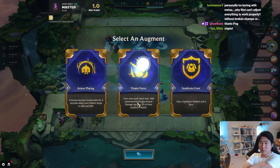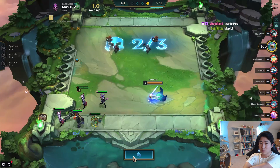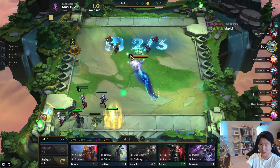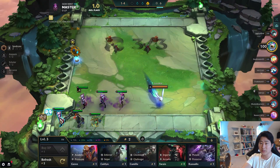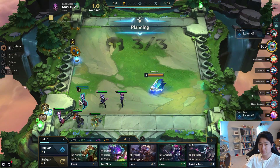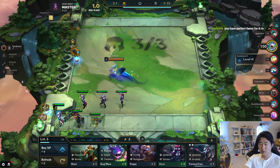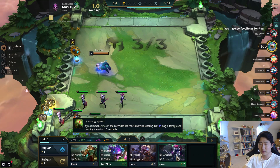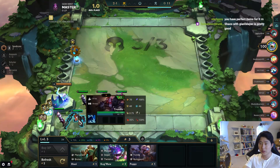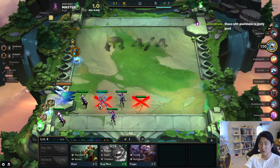Alright, next augmentation we got armor plating, titanic force, syndicate crest. Now we got one Shako and two TF. We could try the syndicate crest here — also got a Zyra for free because of the crest. I think we're gonna want the bows on Shako though, so let's sell that TF. Let's sell this Trundle, level up, just gotta put in Twitch for two assassin.